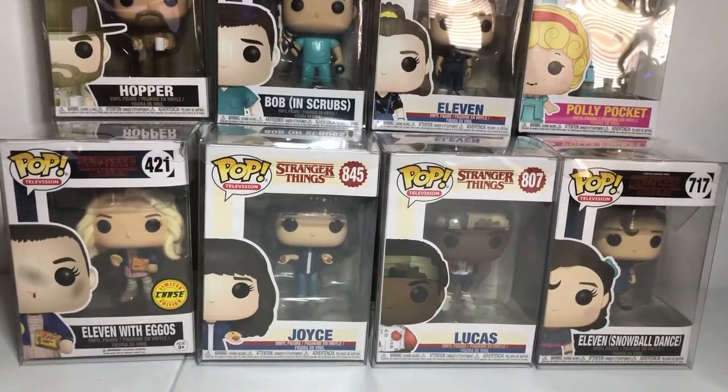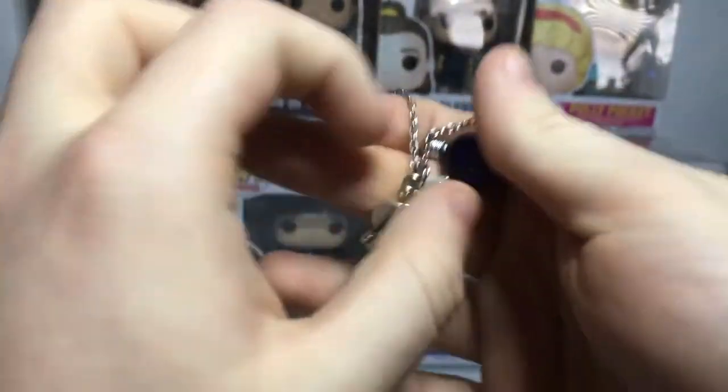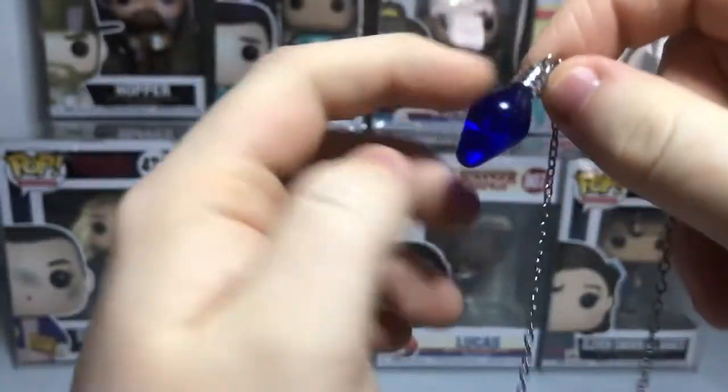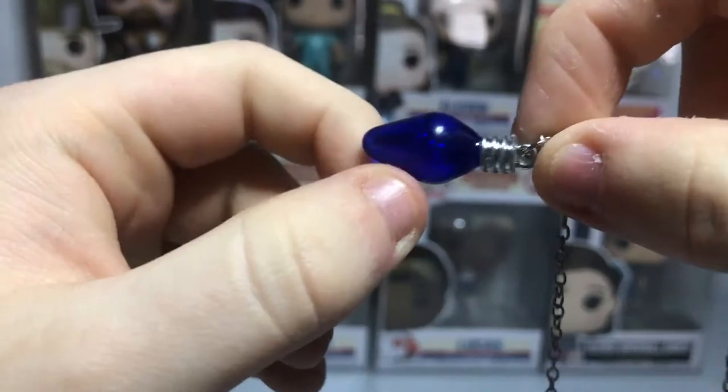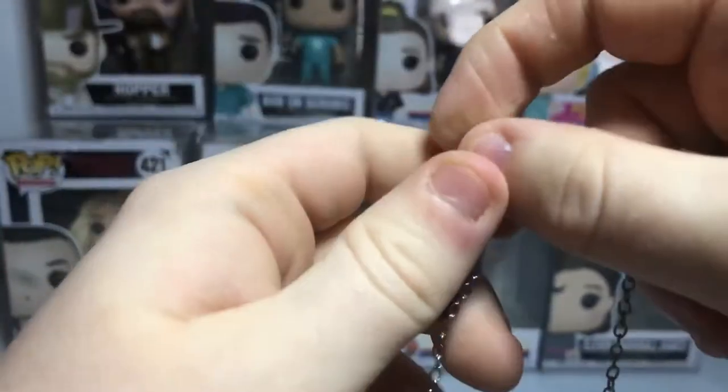Hey guys, welcome to Hack-O-Likes in Gaming. Today we got some interesting stuff we found over time. First of all, we found this at Comic-Con — we went off to a room and we're filming this. This is supposed to be Joyce's light from Stranger Things season 1, and it looks so awesome.